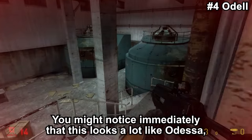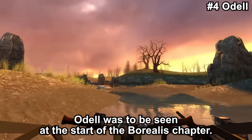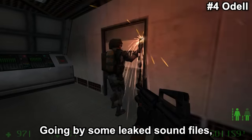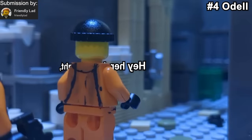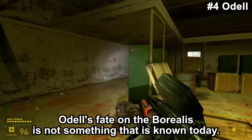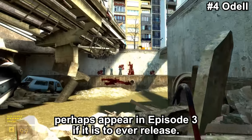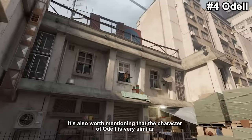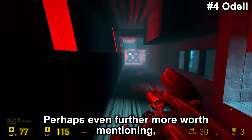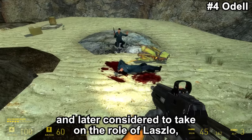You might notice immediately that Odell looks a lot like Odessa, which is because he is based on the same reference image — actually the martial arts instructor of one of the game's developers. Odell was to be seen at the start of the Borealis chapter, where he would use a welding torch to unlock doors on the ship, similar to the HECU engineers in Opposing Force. Going by some leaked sound files, Odell was to be a bit of a sarcastic and ironic guy — for example, saying: 'I've got a cigarette lighter, you've got a gun. Maybe you should go first.' Odell's fate on the Borealis is not known today, given the entire Borealis chapter was cut. It's worth noting that the character of Odell is very similar to Russell in Half-Life: Alyx, both in looks and behavior. Russell actually underwent various iterations during development, initially intended to be Odessa from Half-Life 2, and later considered to take the role of Laszlo, though he ended up being neither.